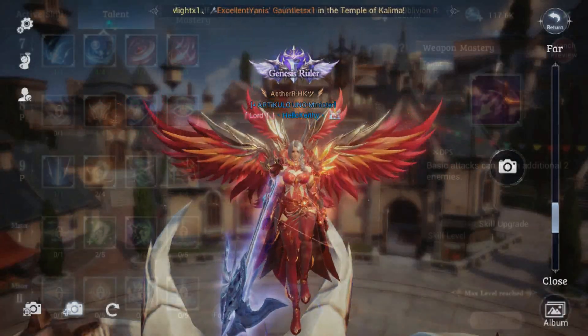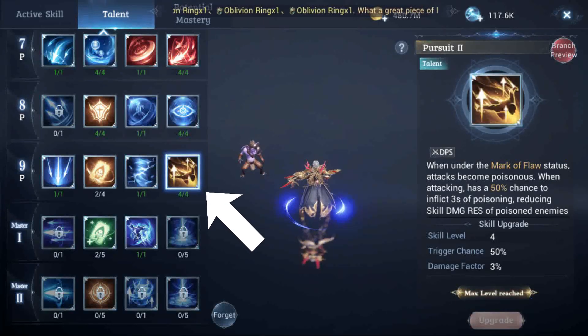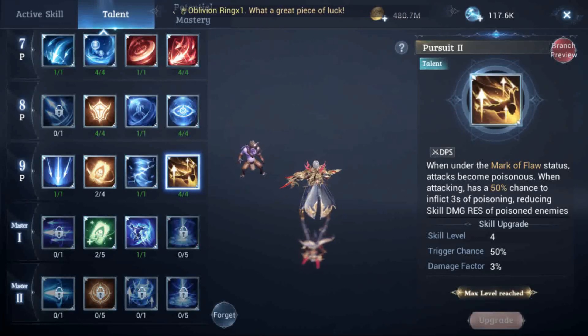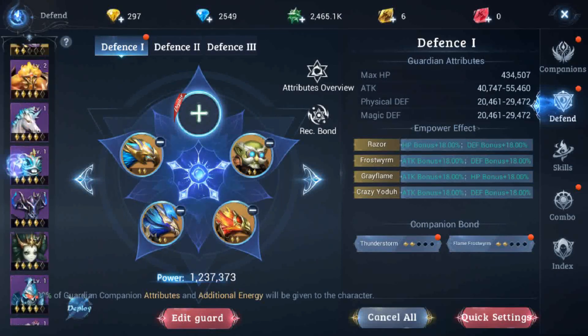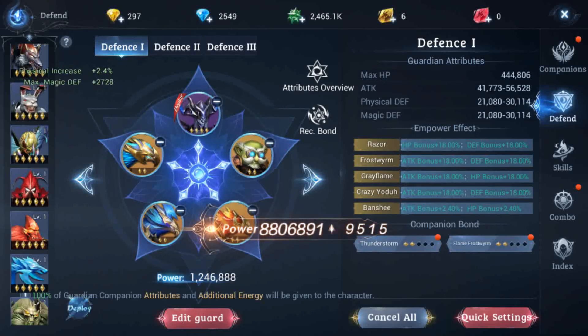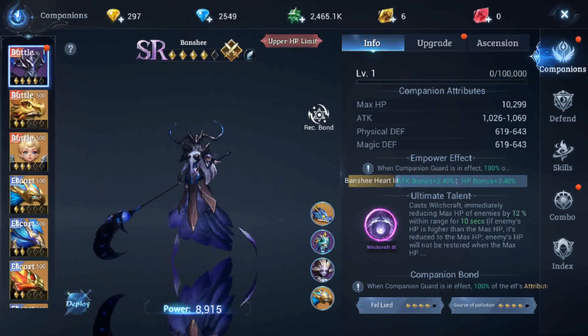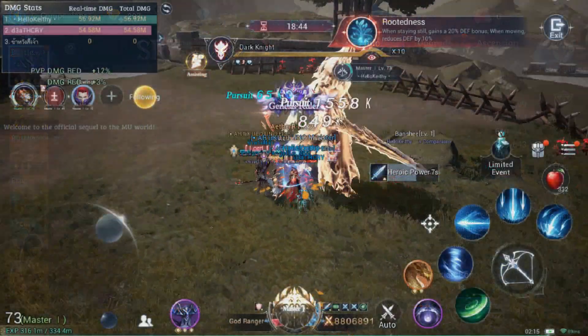The ranger should be at least Prestige 9 and have unlocked the Pursuit 2 passive talent. The key to draining the boss HP really fast is by triggering the ranger's poison damage. If you are not yet at that prestige, one member of the party should equip Banshee as one of the deployed companions. What Banshee does is reduce the max HP of the boss by 10%.